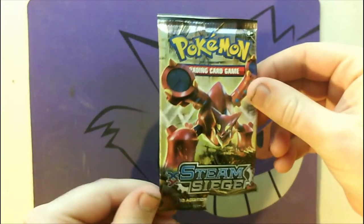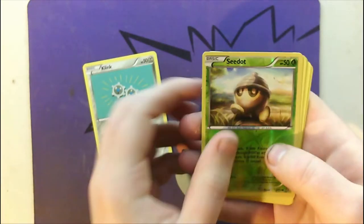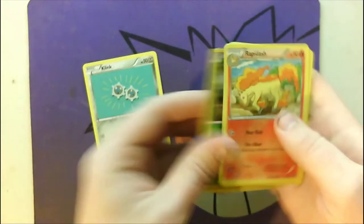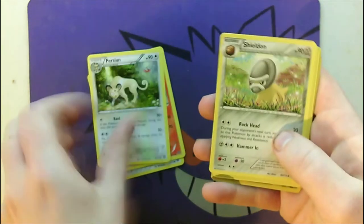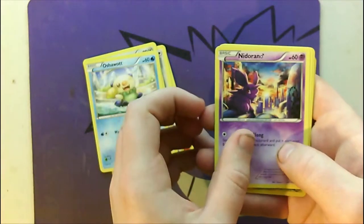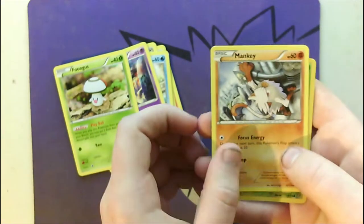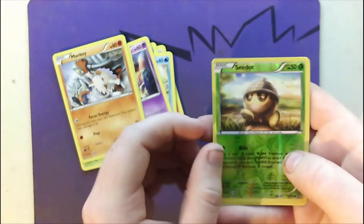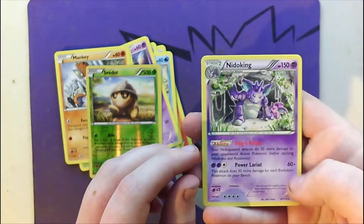Moving on to our first Steam Siege pack — three to the front. We have a Klang, Rapidash, Persian, Sheldon, Oshawott, a Nidoran Male, a Foongus, a Mankey, Reverse Holo Seel, and a Nidoking. Not too bad.